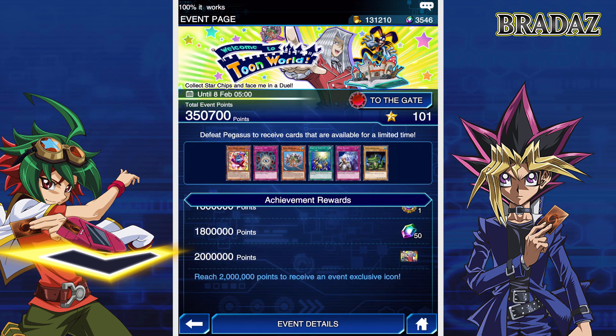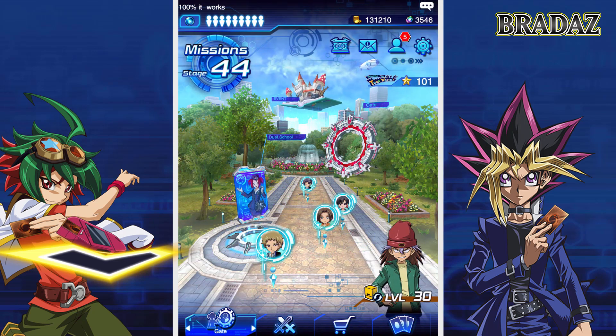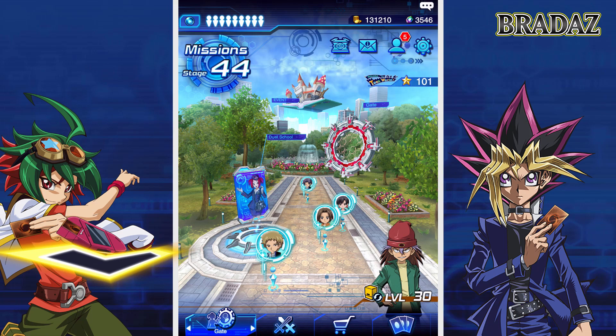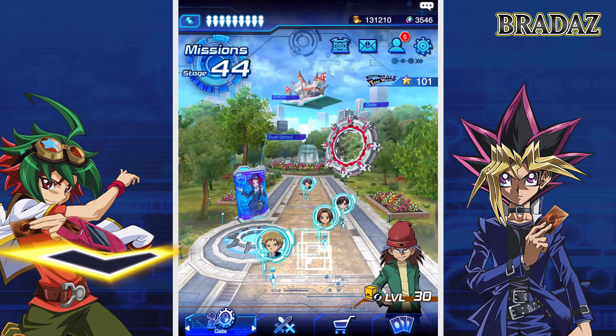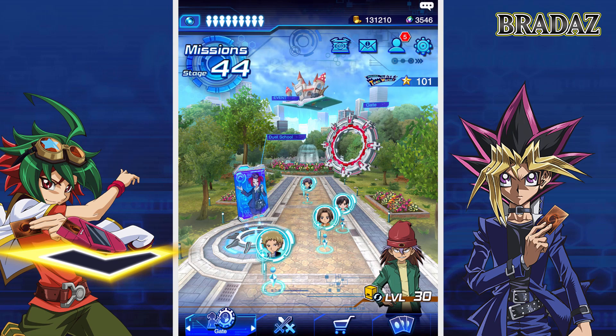It shouldn't take too long, really. Because it's based on duel score, if you have a good farming deck that can consistently get like 6 or 7k on level 40 Pegasus, then you can do this event very, very quickly. And obviously with the 53 dual orbs that we got the other day, you should be easily able to get this event done as quickly as possible. So until the 8th of February, I'll be doing more videos on this. Thanks for watching and I'll see you all in the next video.